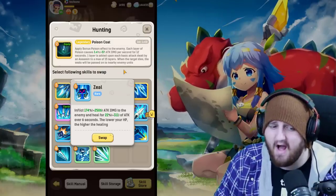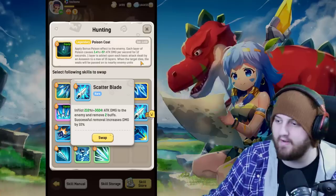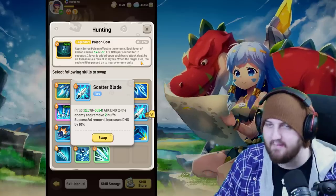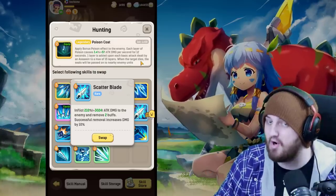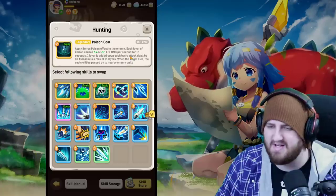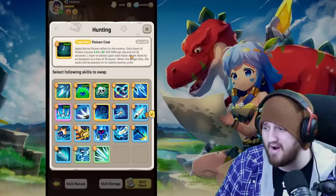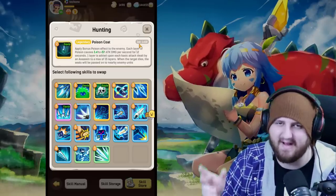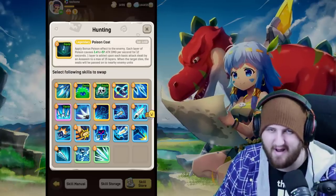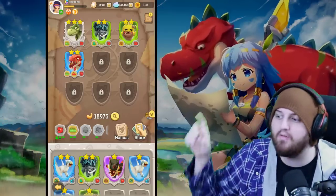Scatter Blade is right here — attacking strips two buffs and increases damage by ten percent. There are so many fights with damage boosts, mitigation buffs, or shields, and shields are strippable, so running Scatter Blade is very important. There's also some synergy using Technique, but it's a little overkill and takes away too much to give too little — I'll cover that in my advanced guide. If you're just starting out on islands one, two, or the beginning of island three, you won't really need that.